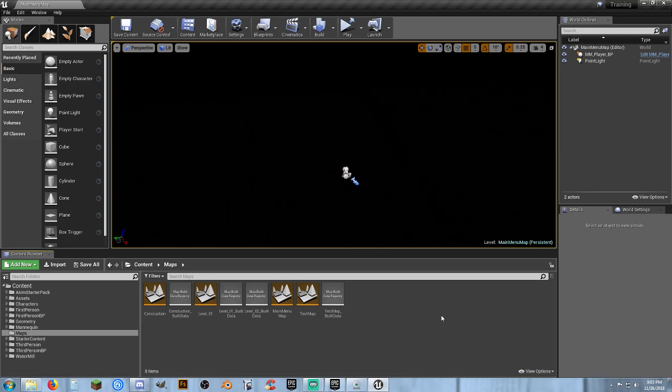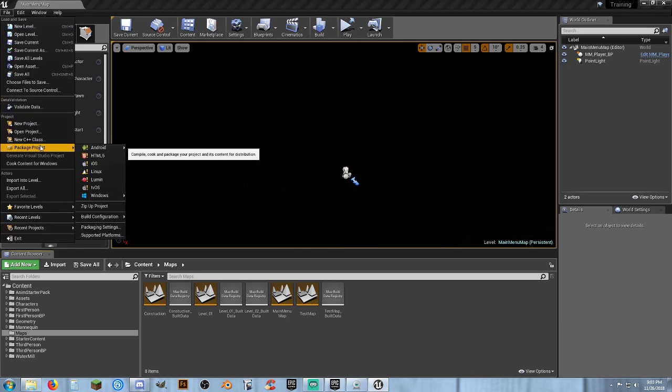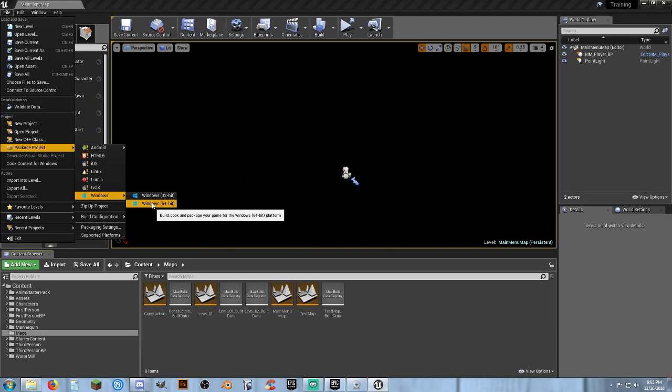I'm going to end this video by packaging the project. Go to File, Package Project, Windows, Windows 64 bit. Give it a location — I'm going to my F drive and creating a new folder called Tutorial FPS. It'll either crash quickly or do its full build. If it's a full build it's going to take a while.